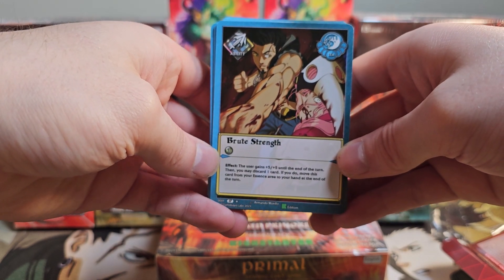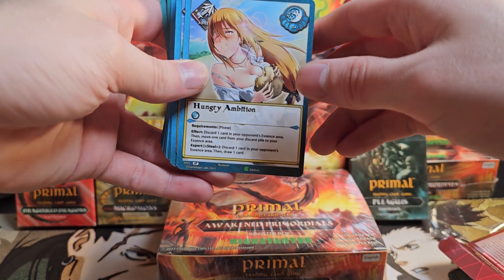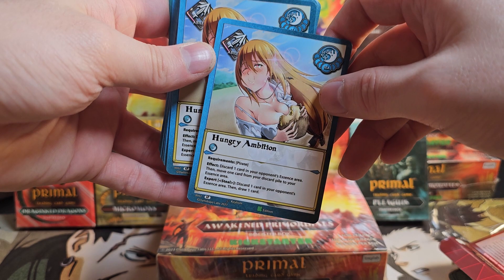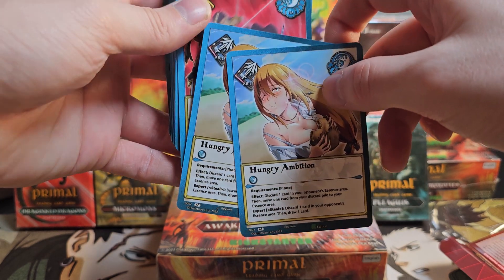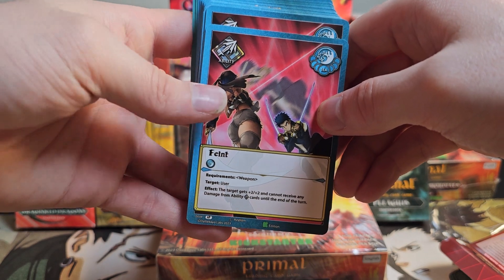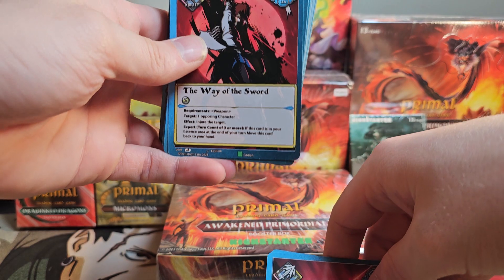We start with the ability cards. We got a Brute Strength — actually, we've got two of those. Hungry Ambition. I'll just briefly pause on everything if you want to pause the video and read it. Feint — a whole playset of that. These starter decks are pretty cool.